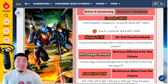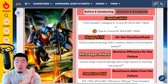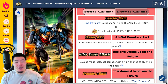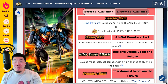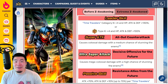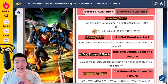I'm not gonna lie, I was so excited about the Rosé and Zamasu Extreme Z Awakening that I almost forgot that these guys were also getting an Extreme Z Awakening, despite the fact that they were the ones that were announced in the in-game news. So in today's video, we're gonna quickly go over the Extreme Z Awakening details for the STR LR Trunks and Mai.